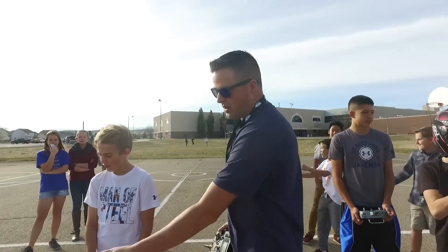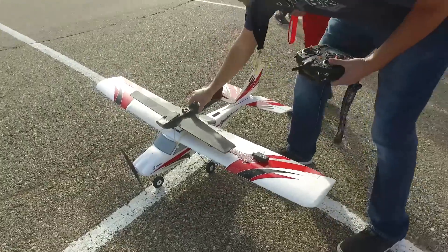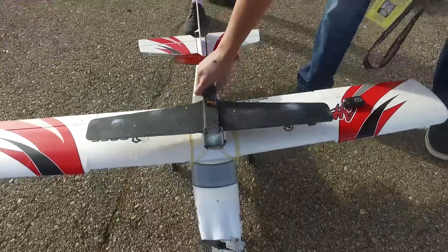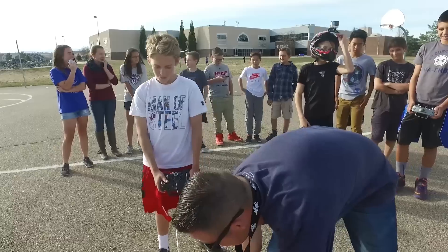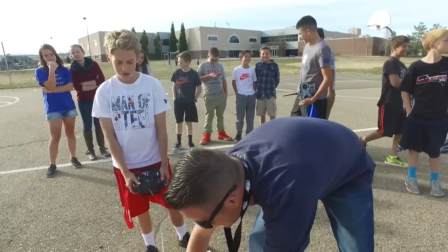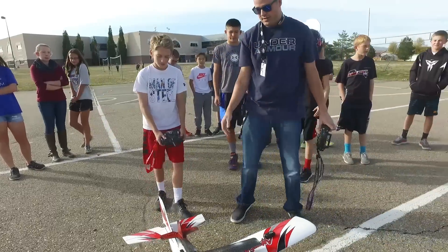Zach has been working hard on his glider drop. We are going to attempt to do a glider drop mechanism here. We'll see how that works — in theory it should work, so we'll find out. There's no motor on his glider, obviously. It's just a back stabilizer and elevator. That's it.